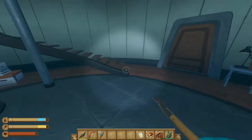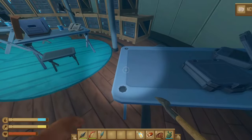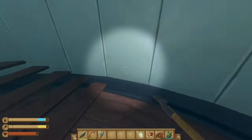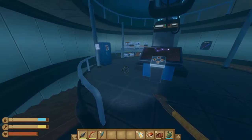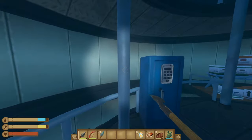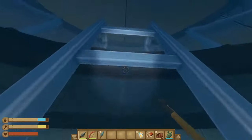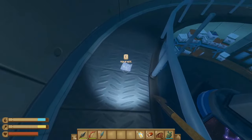One note is on the first floor. The next one is on the table on the second floor — just continue up the stairs. The third note is on the pillar, and the last note is up the ladder at the top and around the corner.